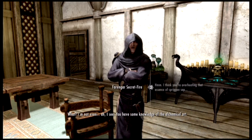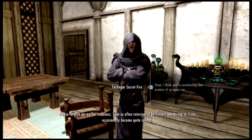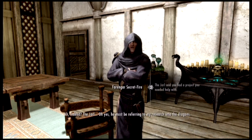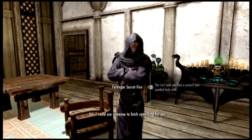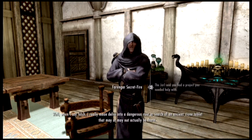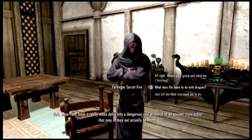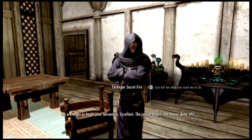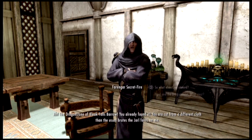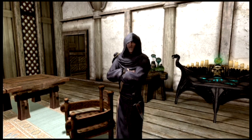'You have some knowledge of the alchemical arts?' 'More than you please.' 'Forgive my earlier rudeness. What did you say you wanted?' 'To kill you.' The Jarl — he must be referring to his research into the dragons. 'I could use someone to fetch something for me.' 'What am I getting?' 'When I say fetch, I really mean delve into a dangerous ruin.' 'I already have it.' I wish you could just hit him upside the head with it. 'I have it already — now give me the key to the locked pantry.' 'Go to Bleak Falls Barrow, find the Dragonstone.' 'I already have it.' 'The Dragonstone of Bleak Falls Barrow!'